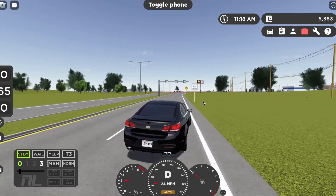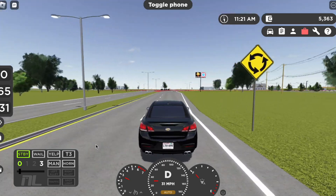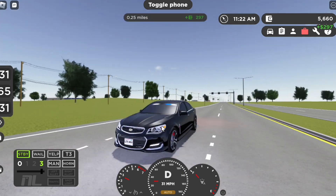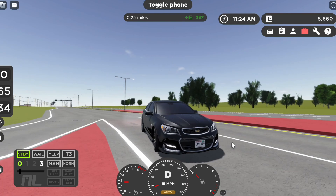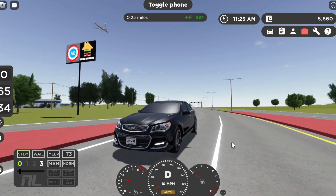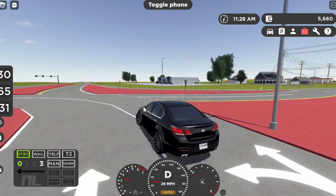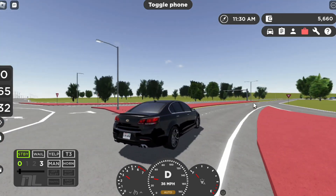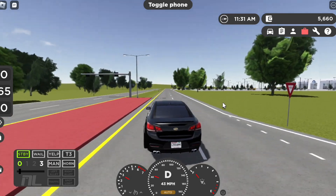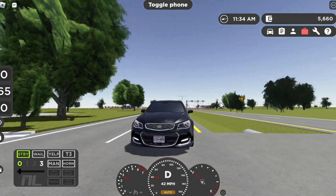I'm not exactly happy about this car because whenever I get on an RP server, I'm going to see this car driving around, not think much about it, speed right past it, and then get lit up. There is literally no marking that tells you it's a cop car — there's no spotlight, no siren, nothing. This is just an ordinary-looking car, so it would be very annoying in RP servers.